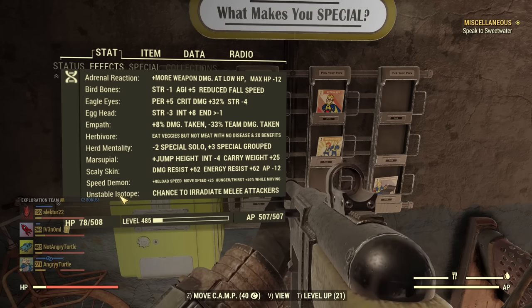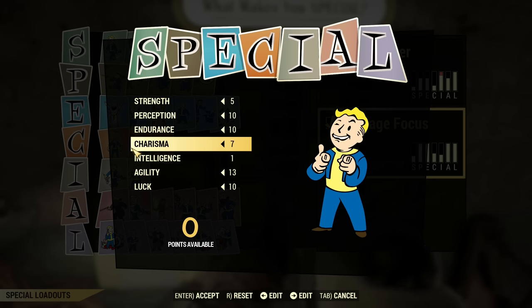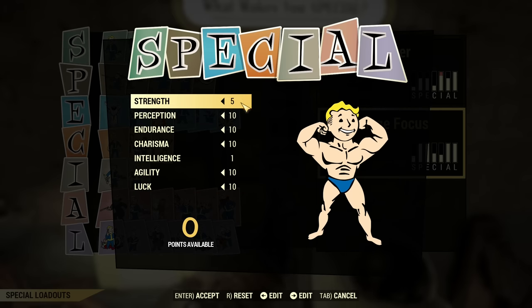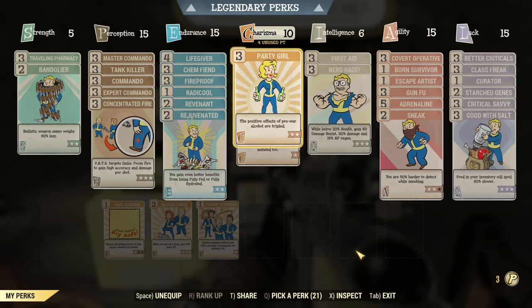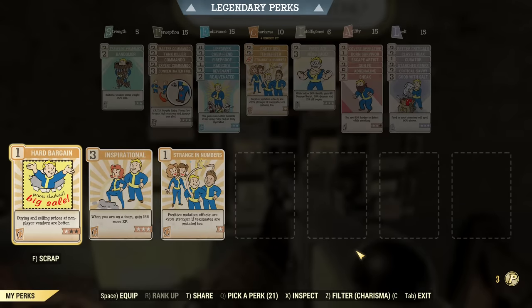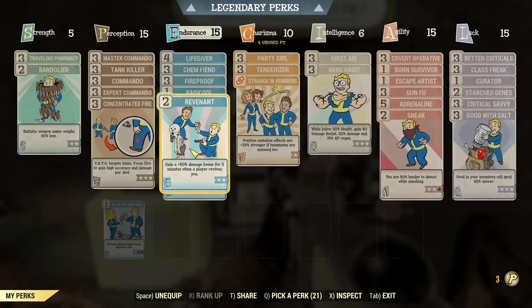About the solo build: if you play mostly or exclusively solo, you don't want Empath and you don't want Herd Mentality — cross those two out. The SPECIAL distribution will be slightly different because solo you'll need more Charisma, so those extra Agility points go into Charisma instead, making it 10. It looks more rounded with 10s and 5s. You won't use Strength in Numbers; instead equip Lone Wanderer. You can even keep Revenant because if you have life-saving armor you can still use it solo.